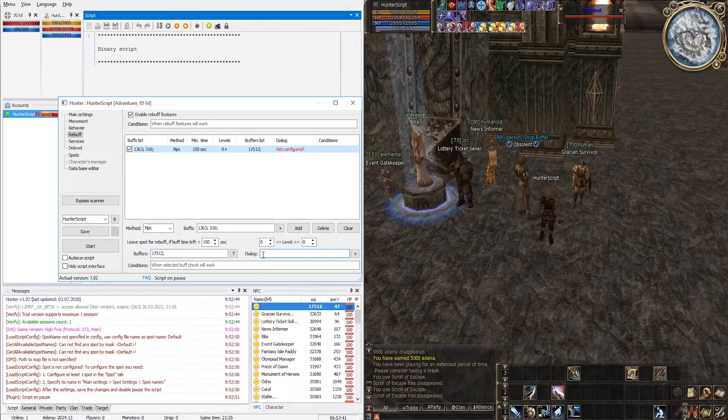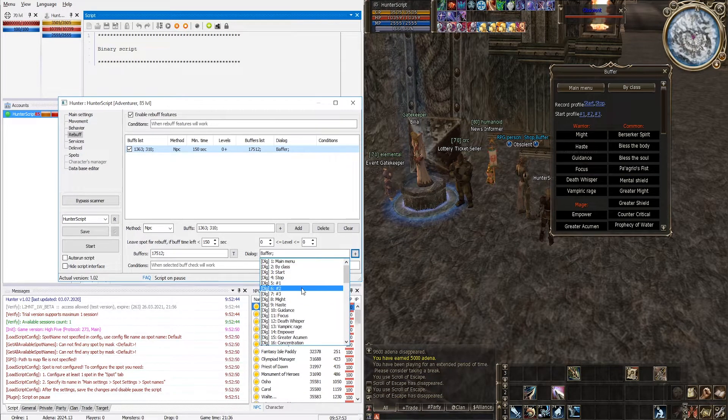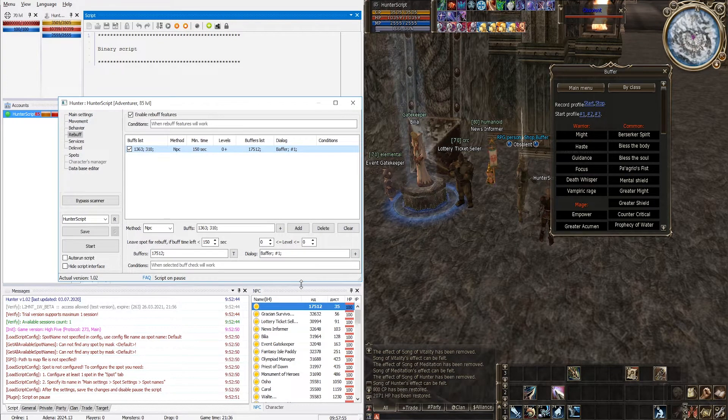Under Dialogue, specify the dialogue with the NPC needed to receive a buff. Open the dialogue with our buffer, click the plus button, and select all necessary dialogues. You can right-click on the dialog settings field and additional settings will open, which may be useful if the admins have specially protected dialogues on your server and the standard method doesn't work.